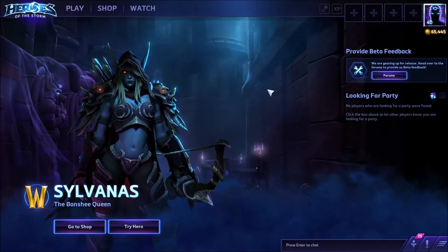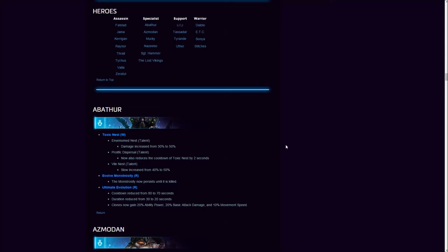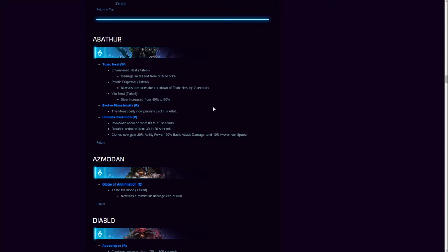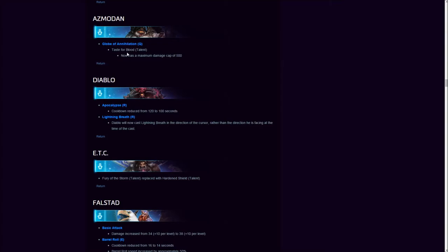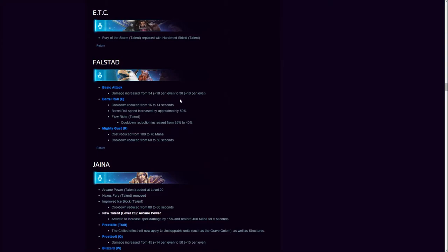Let's jump into the actual hero changes and talk through the patch notes. Abathur got a little buff to Toxic Nest and to the Monstrosity — it now persists until killed — and Ultimate Evolution got a rework. Azmodan now has a maximum damage cap on Taste for Blood, so no more uber damage. The sick dunk build is gone, I'm afraid.